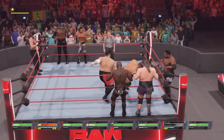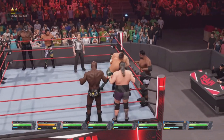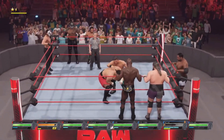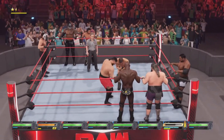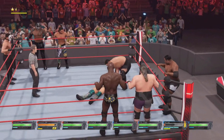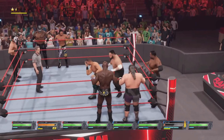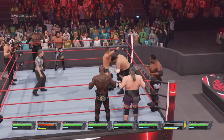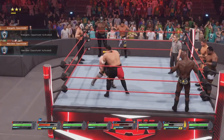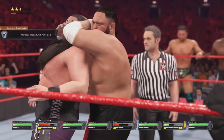His head health is almost red — that's cool. We have a finisher available, so we'll throw the signature first and get a reversal. The suplex definitely helps with the head health damage. We're just going to end the match here so I can show you guys the progress made. We got reversed twice, but we locked in the Kokina Clutch.